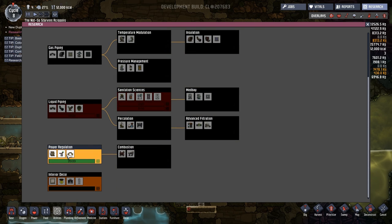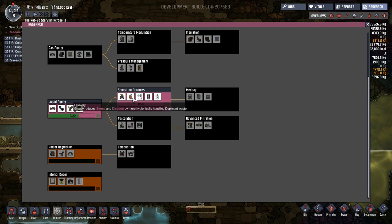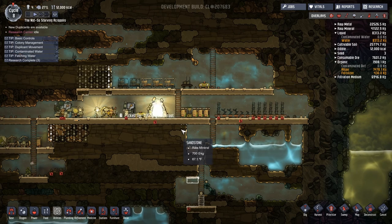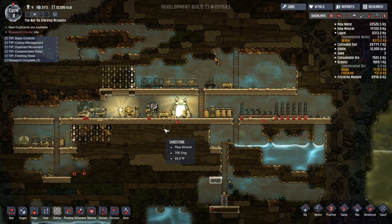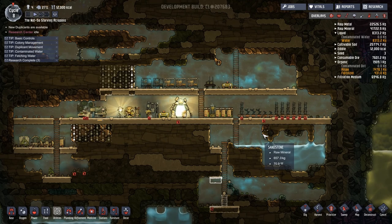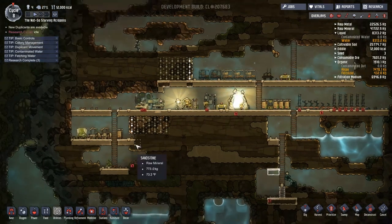We've got some power and interior decorator options available, and we're working on liquid plumbing. We'll probably hit gas plumbing before the episode's over. This series is not going to be an exhaustive one - it's really just to give you guys a chance to see the game. When I get time later I'll dive back into a full-blown series, but there are a lot of things I noticed while editing the last episode that I didn't get a chance to really look at in detail.